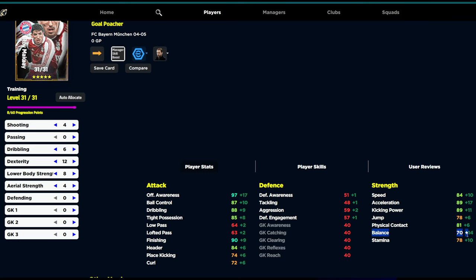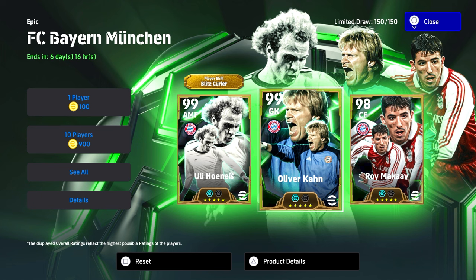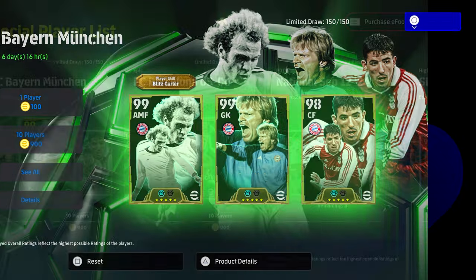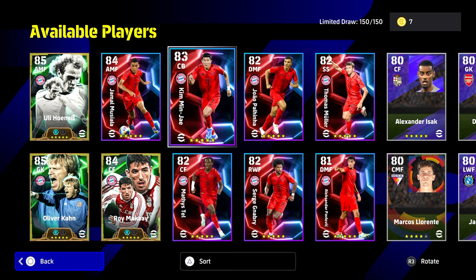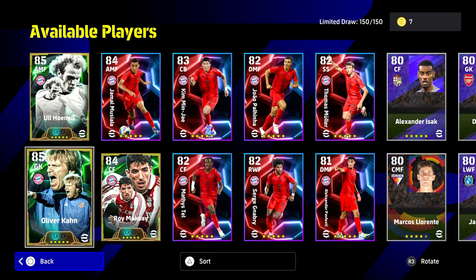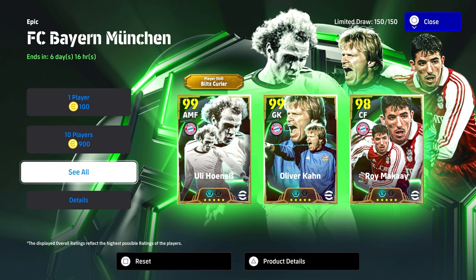The big problem with these Inzaghi-type cards is they don't have great balance, so you need to overcompensate with physical contact — that's where I'd go with this build. I'm not too fussed on the dribbling; once he has 85 tight possession, that's more than enough. He's not going to be your main header or target man. It's not a bad pack overall, but I feel like these cards are just a dime a dozen. Honus is definitely the pick with the blitz curler. Kahn will be an endgame goalkeeper if you get him, but you're coming up against God Squads every game now. Let me know if you'd like to see me spin, and we'll be live in just a little bit. That is the Bayern Munich pack — I'll talk to you in the live stream. Hope to see you there. Don't forget to subscribe.